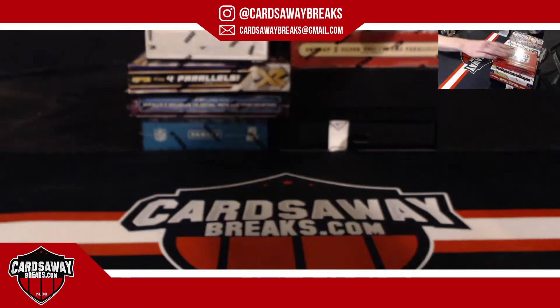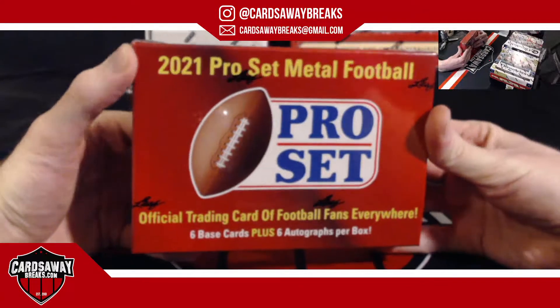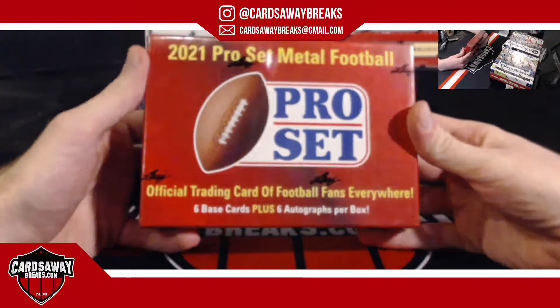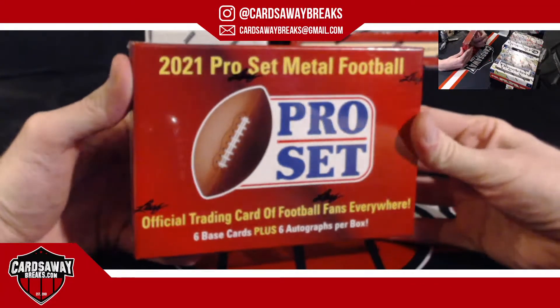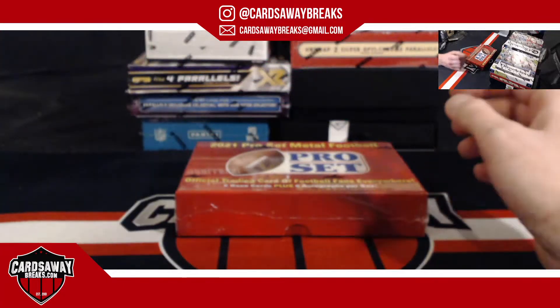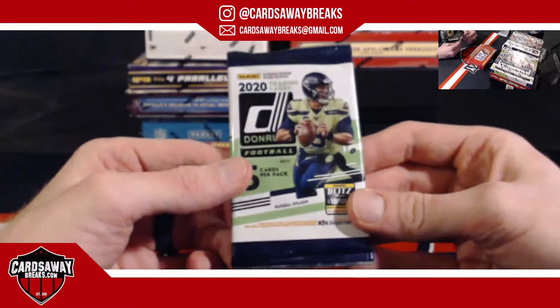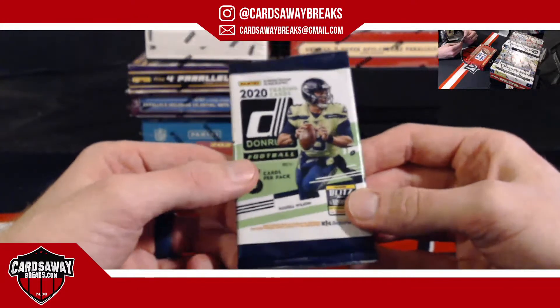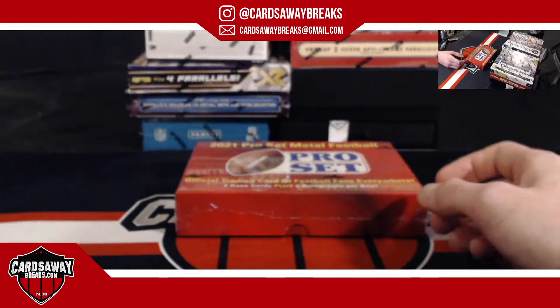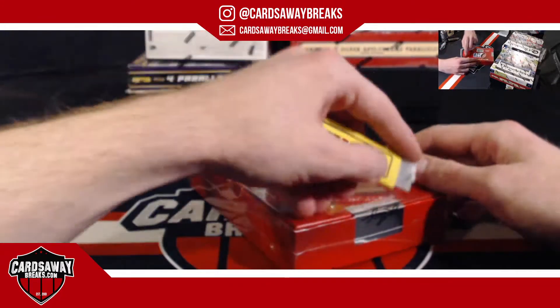We'll go Pro Set first. Whoever gets the first running back — whatever team that is — will receive a 2020 Donruss Gravity pack. That's the Joe Burrow and Justin Herbert rookie year. So the first running back pulled gets a loose pack. Good luck.